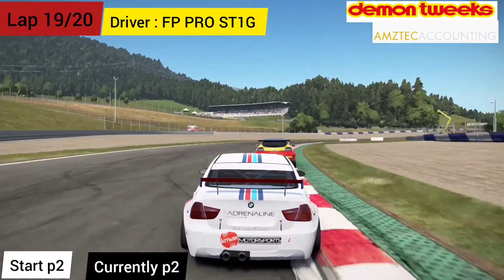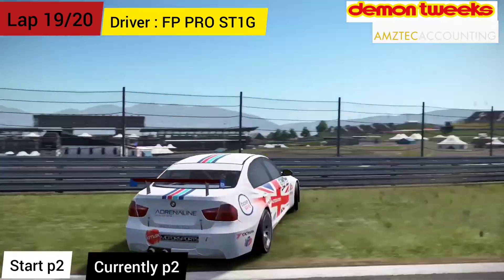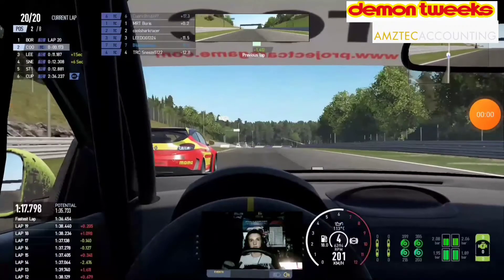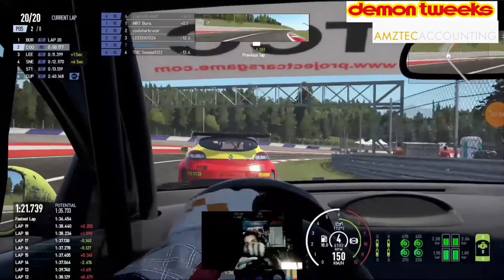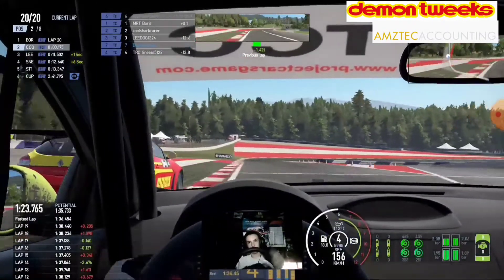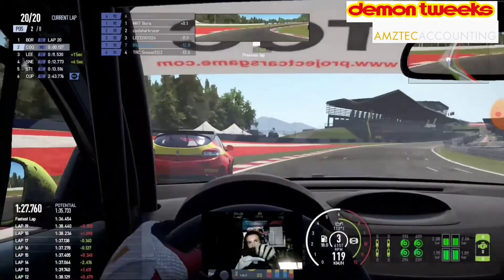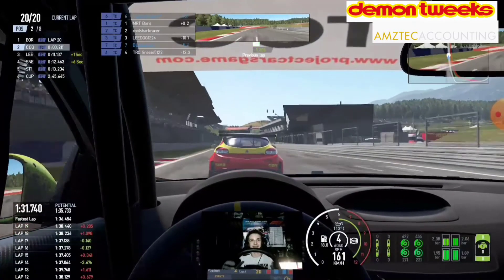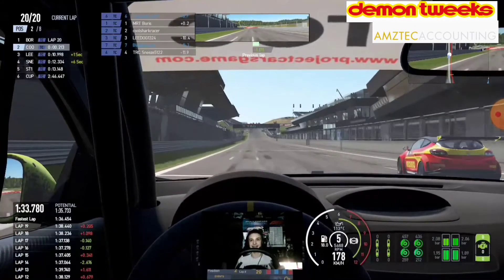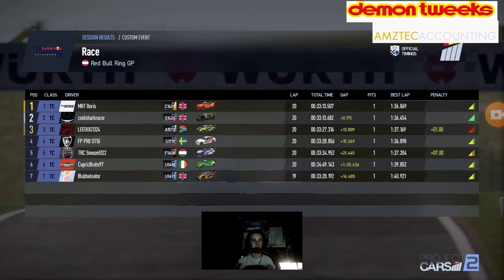Now onboard with Pro Stig, who touches the curb with 2 laps remaining and goes into the barrier — really unlucky after battling for the win the entire race. On the last lap, 1 corner left — we go for the inside but Boris cuts us off and we have to slot in behind. It was a good race: we had the fastest lap of the race and a great battle with Stig, then Boris joining in at the end.